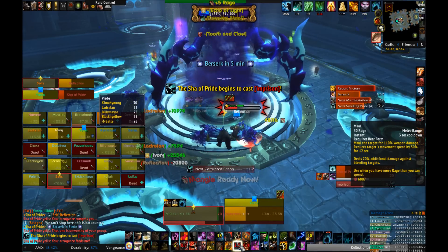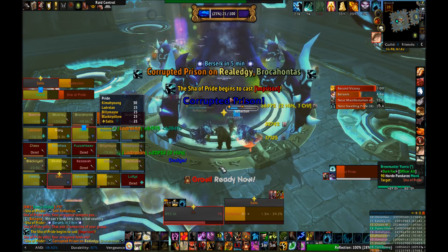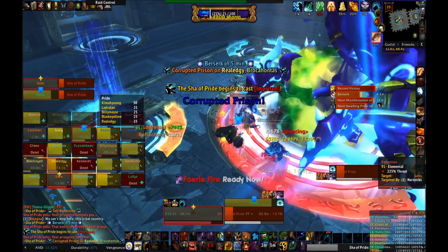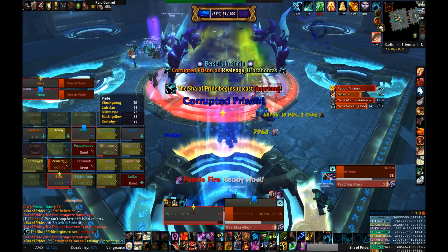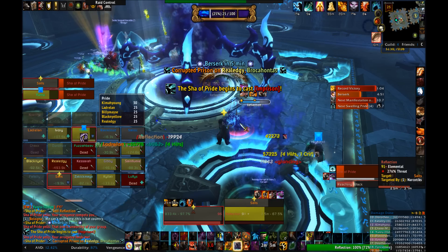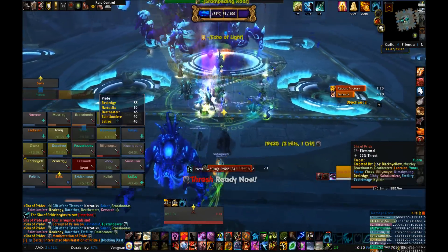Finally, there is one slightly different mechanic the boss has: Corrupted Prison. This will cause two raiders to get trapped in two of the circles on the platform — of the four circles. Luckily, they always seem to be the same circles. To free these raiders, two players need to stand on the orange locks, one on each of the two orange locks. As soon as both locks are pressed together by the two players, the imprisoned player will be freed. Nicely enough, the prisons are always the same and the locks are always the same too. So if the off-tank really wants to be useful, they can stand on one of those locks and slash dance. Way to go, off-tank!